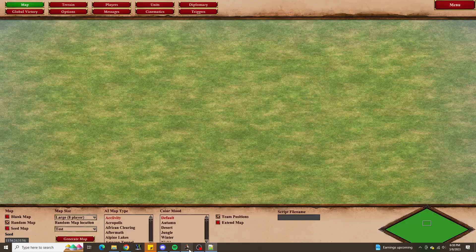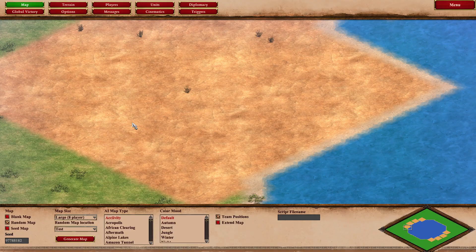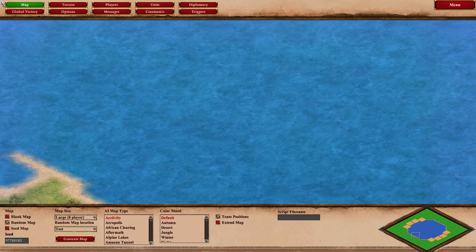We can see what we have now: the lake was placed in the middle, and we can kind of see what the player lands are going to be based on these squares which are dirt.